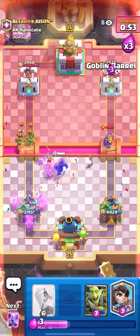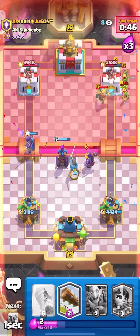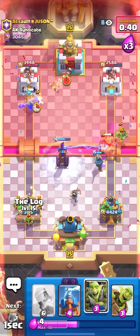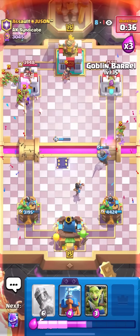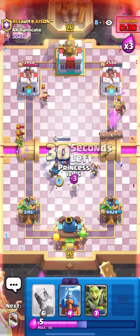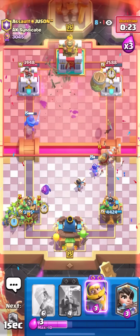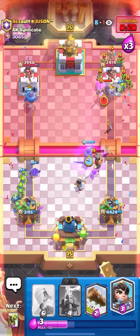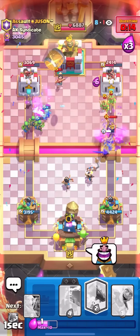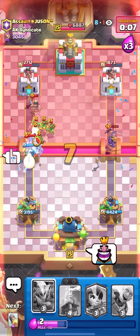Princess to kill his Princess — then Tesla to predict his Princess. That was a good Goblin Gang — E-Spirit, Evo Knight, then Log. He's going really aggressive now. Evo Tesla to kill that Princess, E-Spirit too. Knight gets a lot of damage on the right. From now on it's just defense — I don't need to Rocket cycle at all, but if I do it will force him to keep going extra aggressive. With Evo Tesla down there's no point risking it. Log on both Princesses, Goblin Barrel, Goblin Gang, E-Spirit — no damage, and another Barrel hit. It's just over.